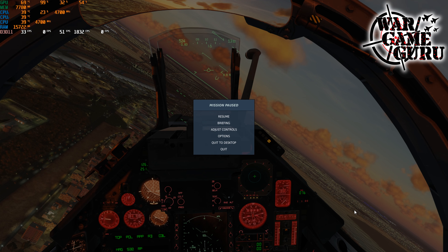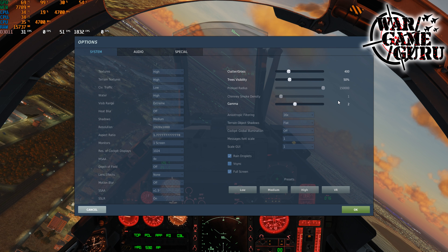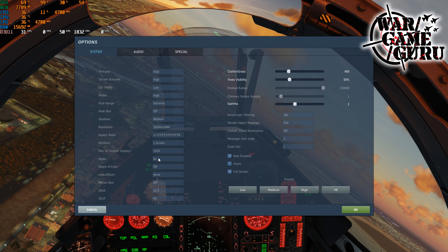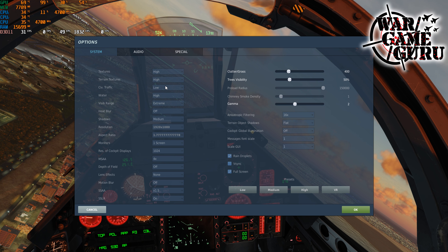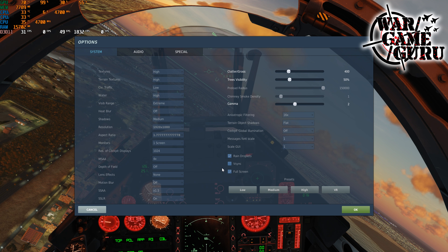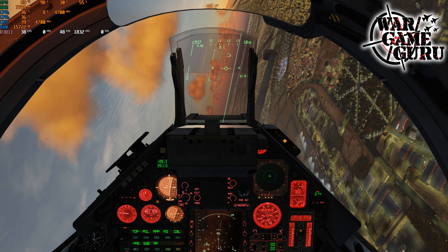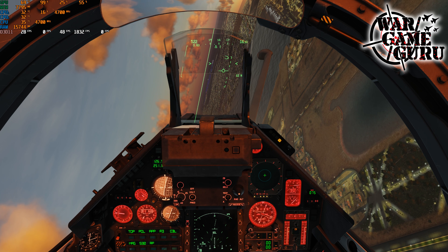Everything is exactly the same as it was before. So if we go in here and look at all these settings, I copied everything I had before. VSync is off, SSAA 1.5, 4x MSAA — which is completely overkill — shadows on medium, visibility range extreme, water's high, civilian traffic low, textures high, SSAA 1.5, SSLR turned on. Everything is exactly the same. So this isn't a scientific test — it's just trying to do the same thing with the same settings with a new CPU and a new cooler.